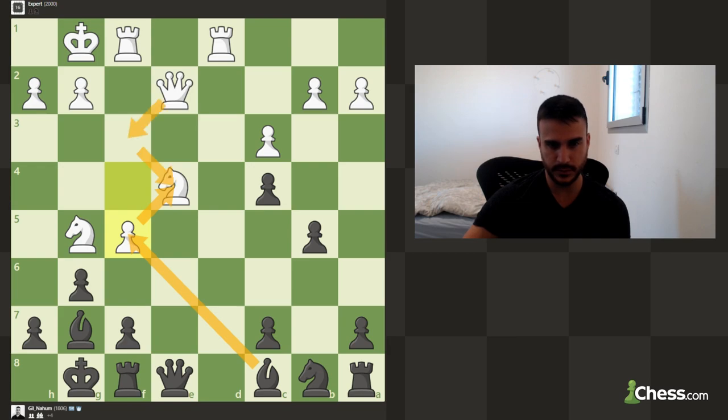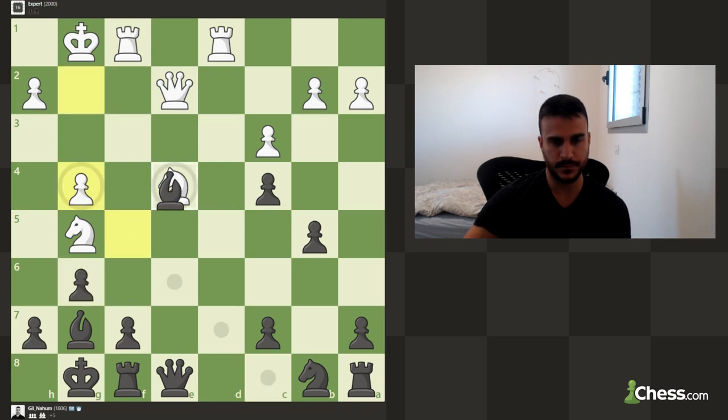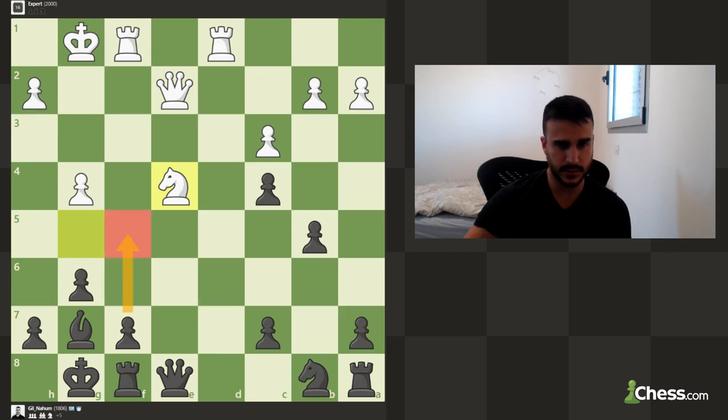In the future, if we try to pressure this rook, I can also go c6 supported by this knight. So let's take and take — in case there is an exchange. He declines the exchange. If you take with the queen with a tempo and the rook, of course I take. He declines, so let's keep going.